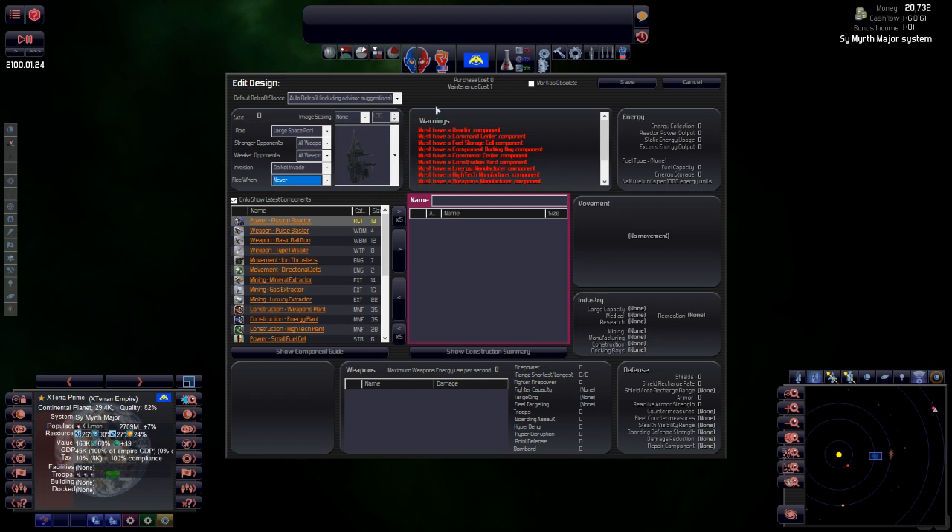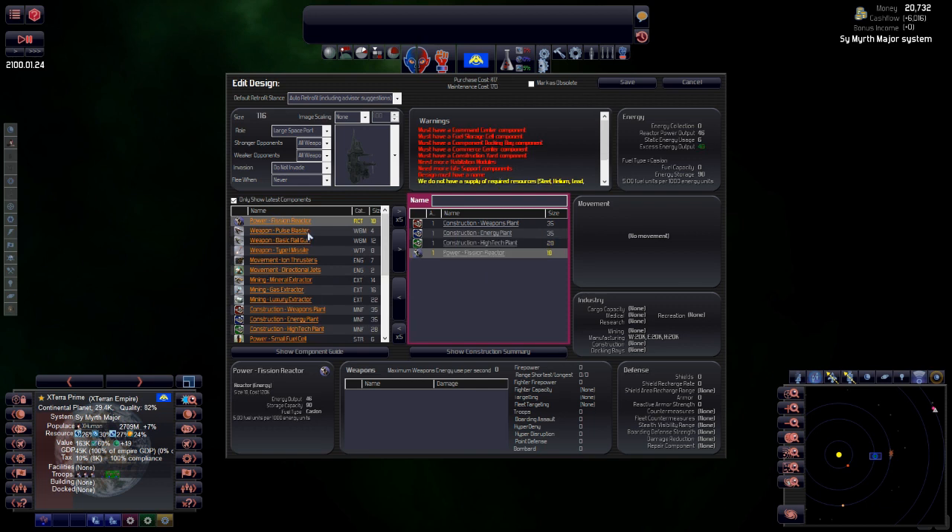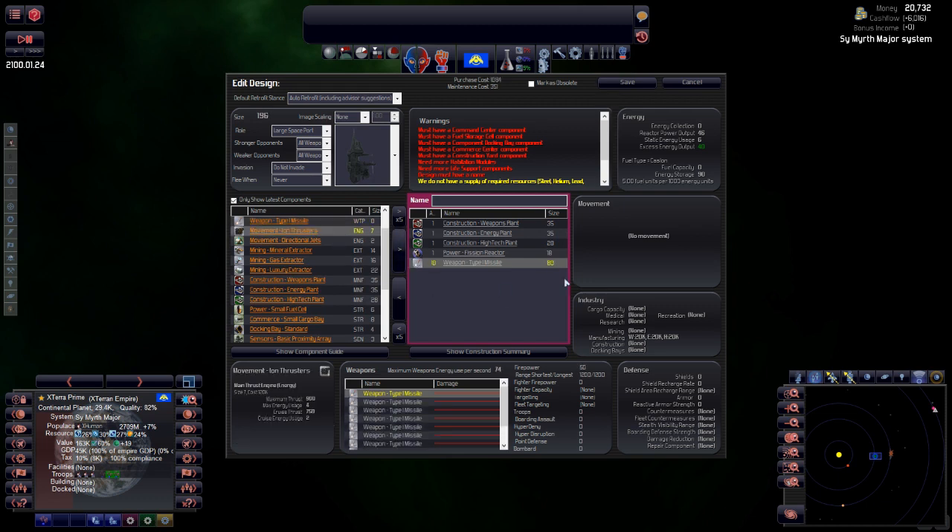We'll need crew living quarters, but first we need construction — so three plants to construct things. Power: just a reactor on there. Weapons: we'll go with 10 missiles. Unlike Star Drive you don't choose the location, it's basically a shopping list and a size, which works fine. It's not as interesting to me but it really does work.